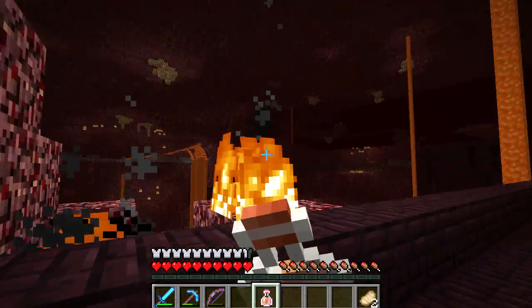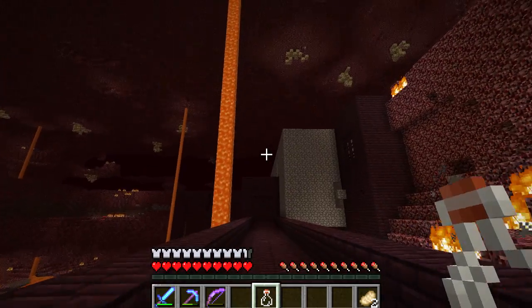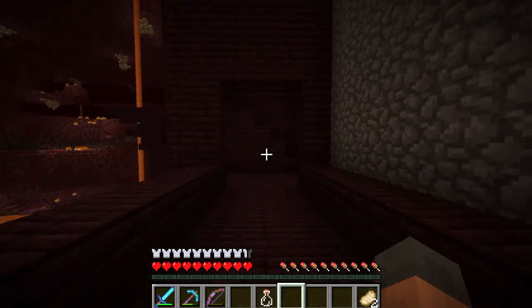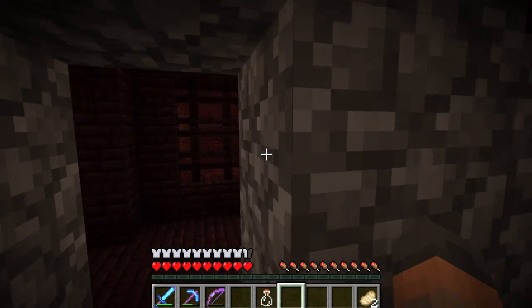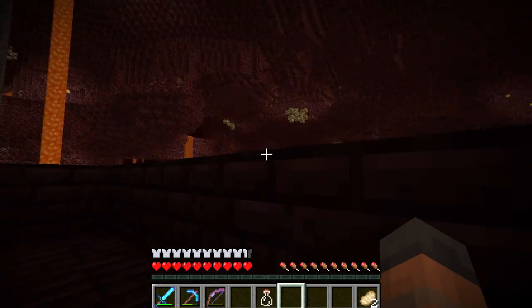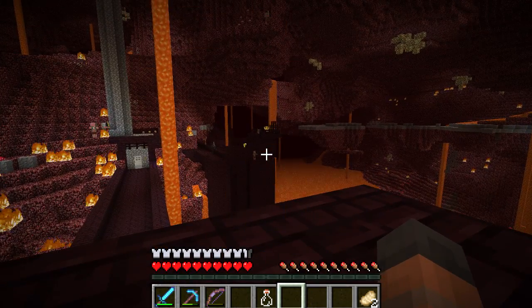I'm going to drink this fire resistance potion, because I haven't brought more than one set of armour. This time I plan on not dying, which could be quite foolish. I need to keep a regeneration potion on me and I need to avoid those wither skeletons, which can spawn in here. But as long as I keep chugging down those fire potions, I'll be okay — because this armour is really good, diamond with protection.